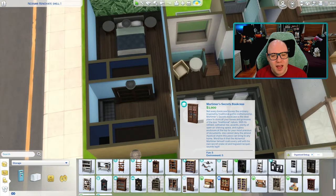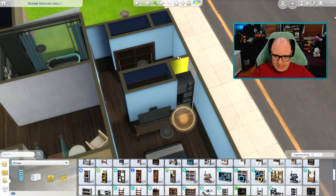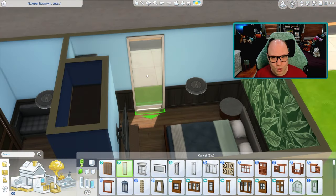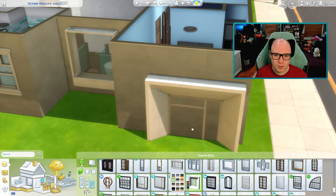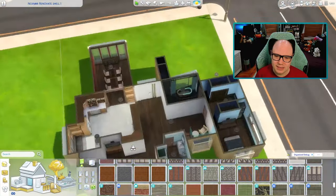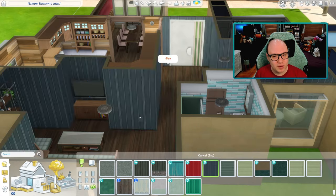It's weird because I feel like I don't normally build bathrooms like this. I like to have my sinks as part of the cabinets, and I want space for two Sims. But I really wanted to use all the Eco Lifestyle bathroom items — the tub, the toilet, the sinks. The sinks are so hard to build around, but I think I got it to work in the primary bathroom.